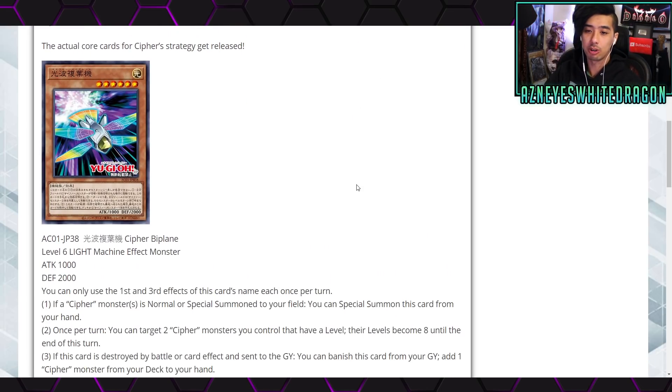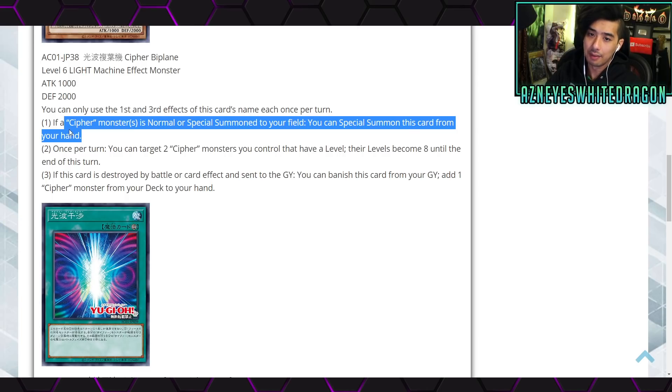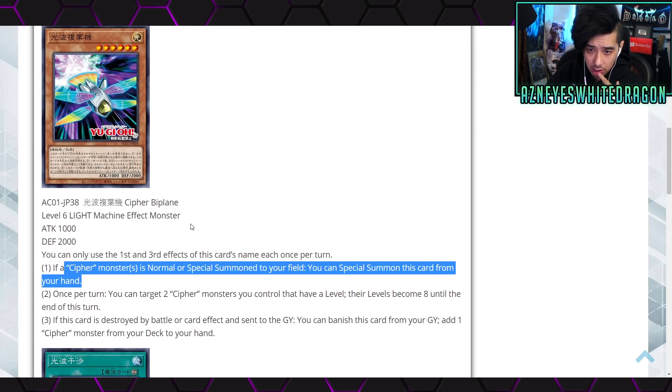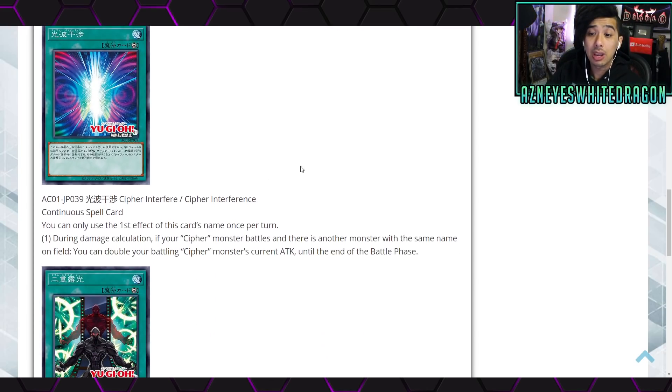Next up we got more Cypher support. Cypher Biplane is a Level 6 Light Machine effect monster with 1000 attack and 2000 defense points. You can only use the first and third effects of this card's name each once per turn. The first effect: if a Cypher monster is normal or special summoned to your field, you can special summon this card from your hand. The second effect: once per turn, you can target two Cypher monsters you control that have a level — their levels become eight until the end of this turn. The third effect: if this card is destroyed by battle or card effect and sent to the graveyard, you can banish this card from your graveyard to add one Cypher monster from your deck. That's a pretty nice little effect — easy summon condition and it can target itself since it has a level.